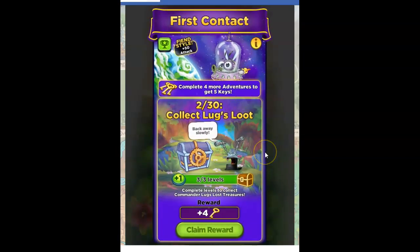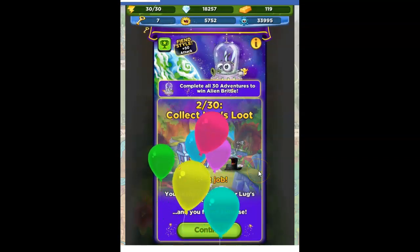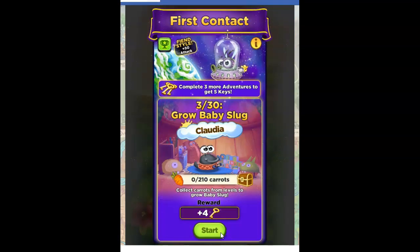And now I've got first contact — this is the second out of 30 events in this special event. Collect Lug's Loot. My reward is four keys. I'm going to claim this reward. It's not the Lug's Loot that I'm used to and that I really like, but it's not bad — it's free stuff, so I'll take it.